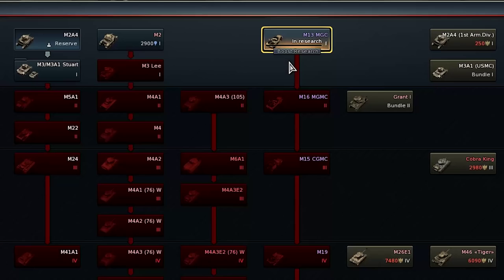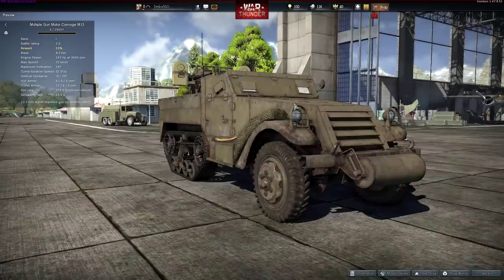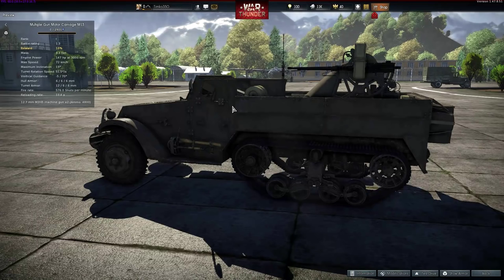At the very beginning, we only have one tank, a reserved one. Once we've decided which we want next, we click on the button below it marked Research. Now, the experience we gain in battle will be put toward that tank, eventually making it available for purchase.